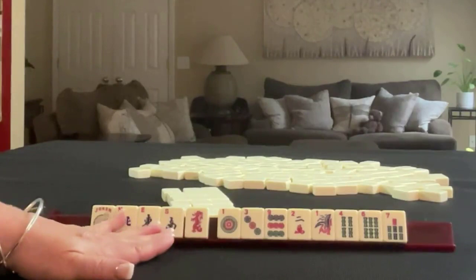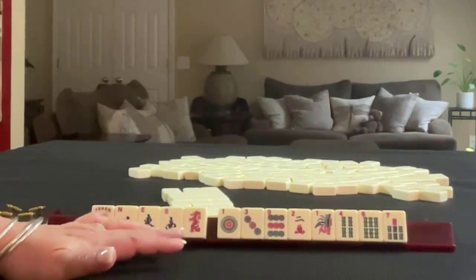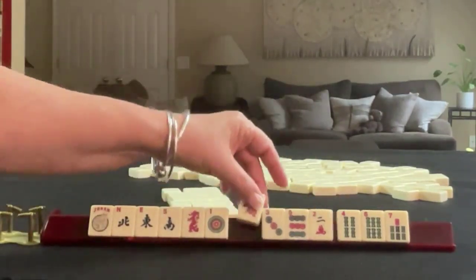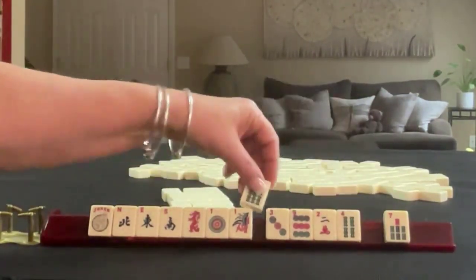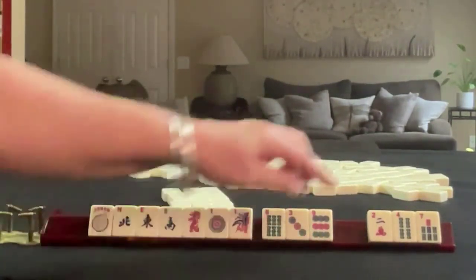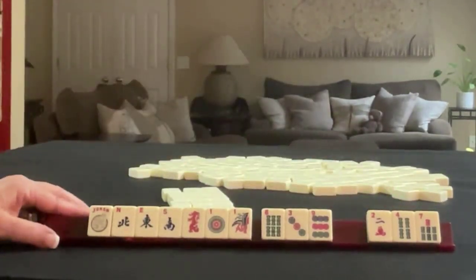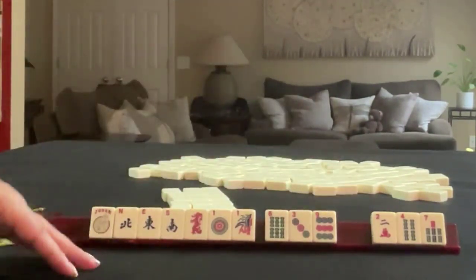We do have winds and a dragon. So I think what I would do is focus on like numbers, winds, and dragons — see what develops. Our like-number potential right now is with ones, so I think that's where I would start. Since we do have tiles to pass, I think I would hold three, six, nine just to see what comes in. There's a little bit of risk with two, four for evens, but two suits — so I think the risk is minimal.